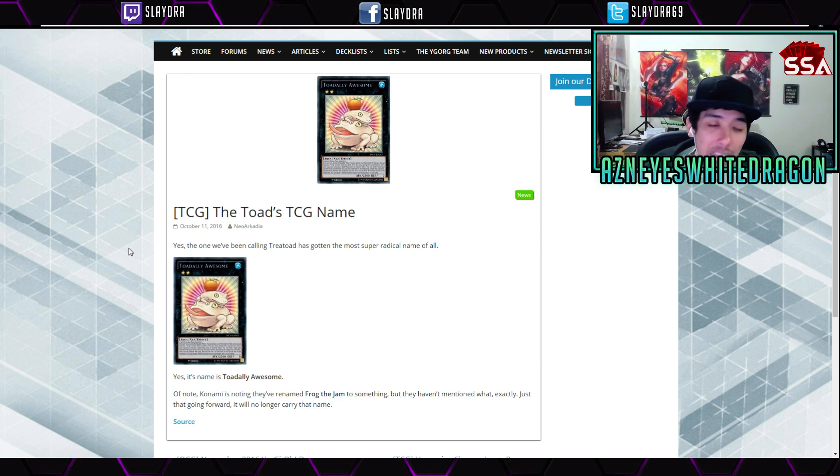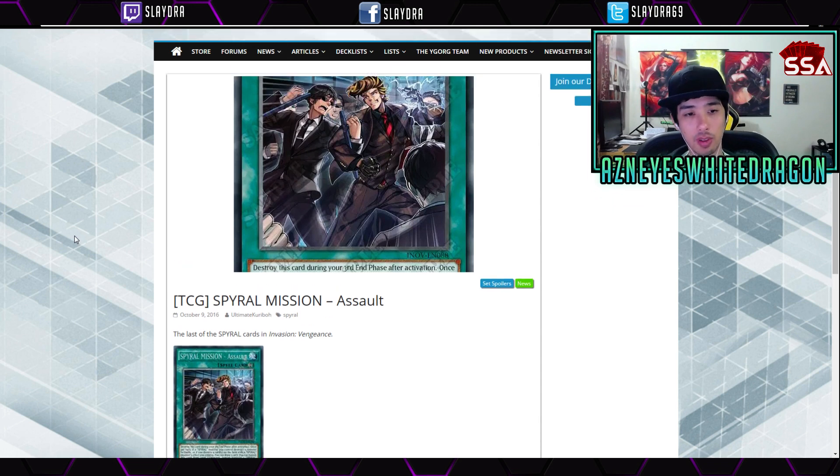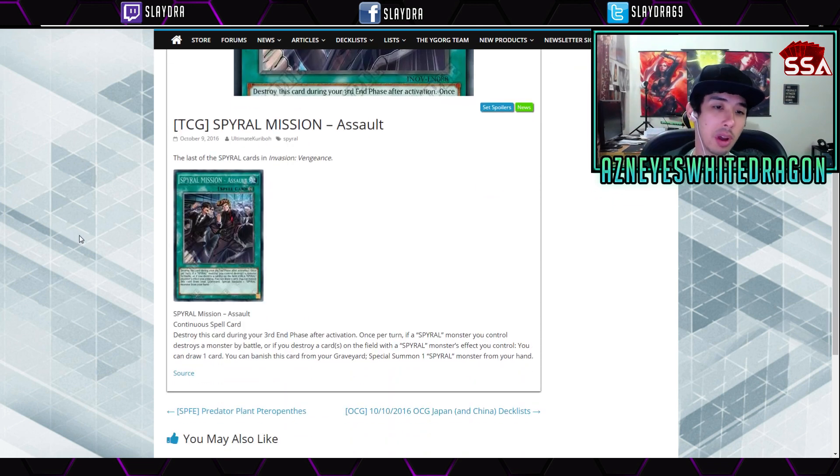Next up is a Spiral card I don't think I covered: Spiral Mission Assault. It's a continuous spell card. It destroys itself during your third end phase after activation. Once per turn, if a Spiral monster you control destroys a monster by battle, or if you destroy a card with a Spiral monster's effect, you can draw a card. You can also banish this card from your graveyard to special summon one Spiral monster from your hand — so if your play goes south you can banish it and summon something else.